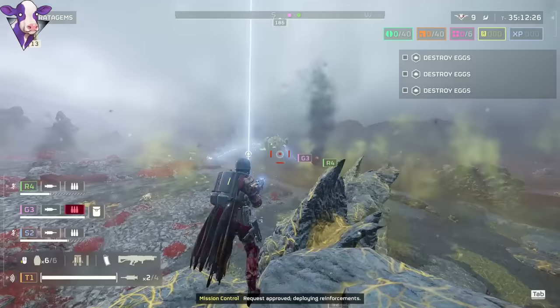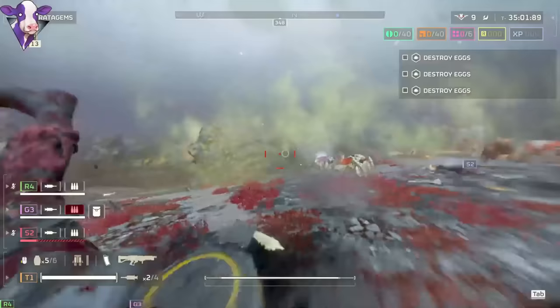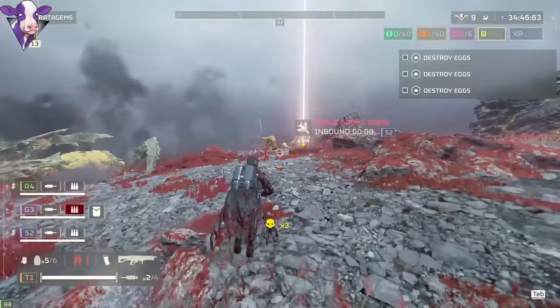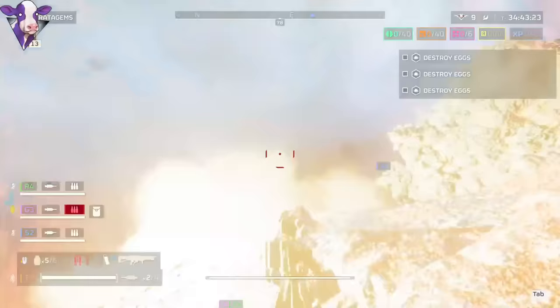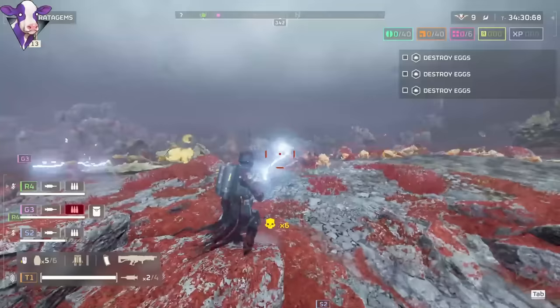Chargers die in about eight to nine hits from this gun, which is a lot faster than you might think, and all those shots are going to arc to the enemies around it. So don't even swap to your primary unless you get in a situation where there's just a lone charger, or if he separates from the group and runs towards you. When it comes to bile Titans, I'm actually dropping another video probably today on how to kill bile Titans faster. There are just some different enemies in different situations you want to deal with in different ways, so if there's ever an enemy this gun feels clunky against, try to switch up the shooting pattern.